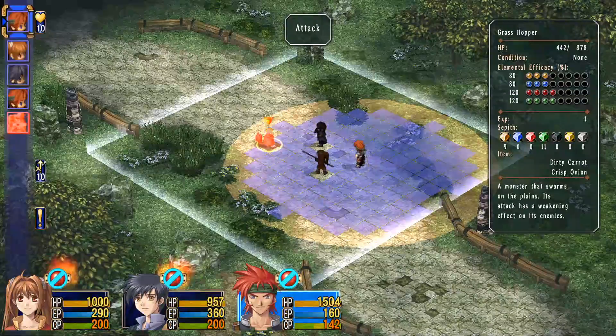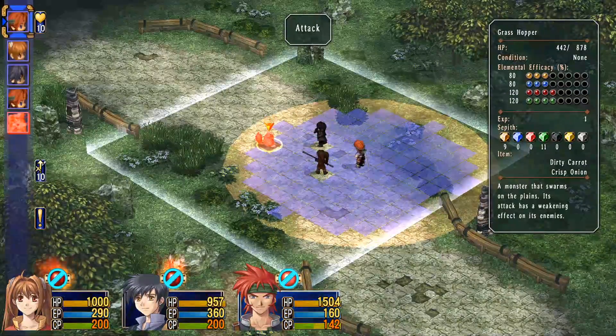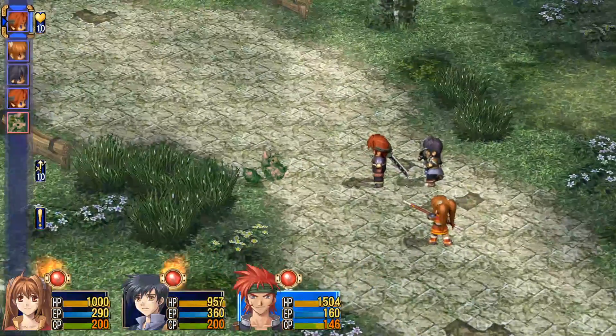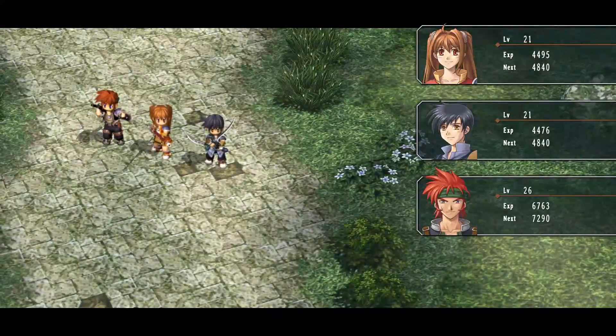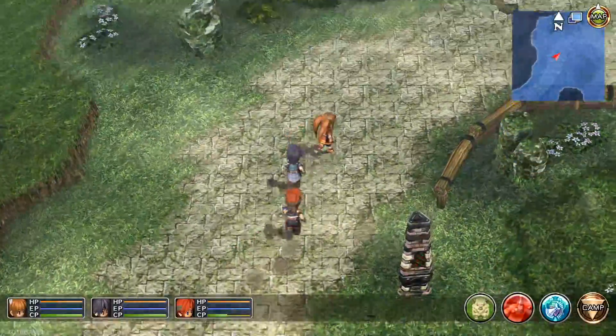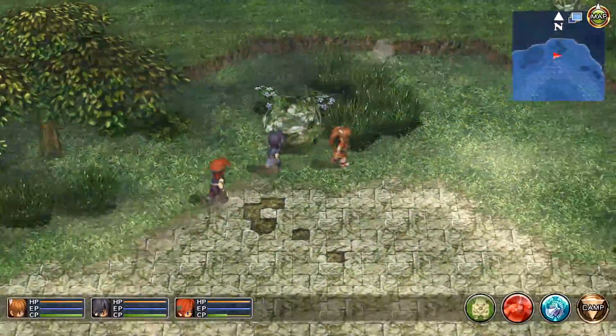A monster that swarms on the plains, its attack has a weakening effect on its enemies. Mama don't allow no debuffs around here, so you're going to die. There will be no crop munching and no grasshopping.